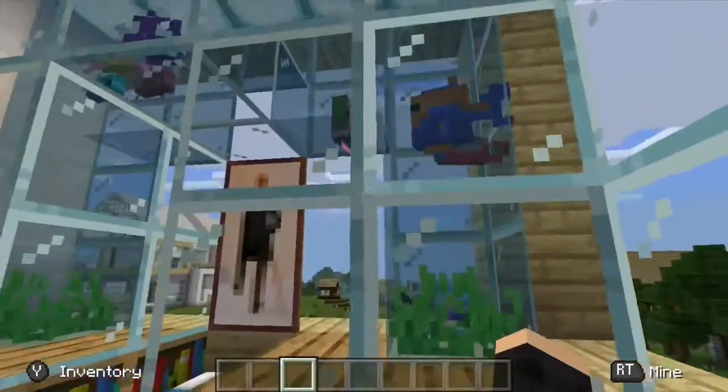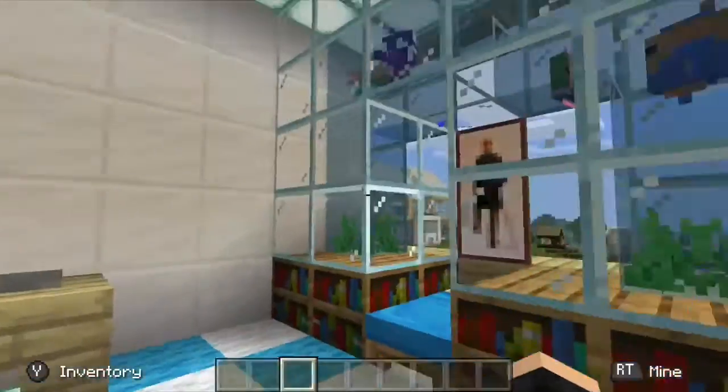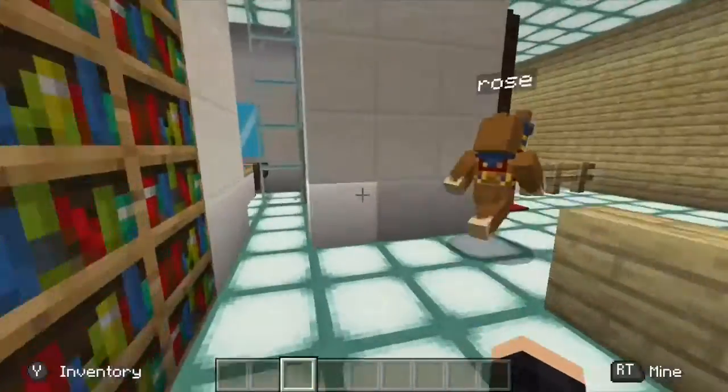In this blue room — the third room in the house — there is a fish tank wall kind of thing, a built-in bed, and a desk over here.